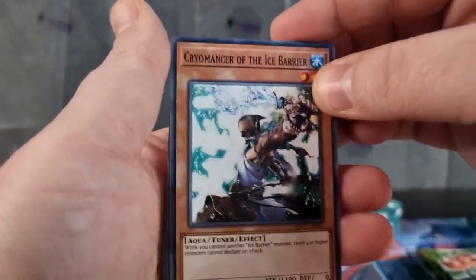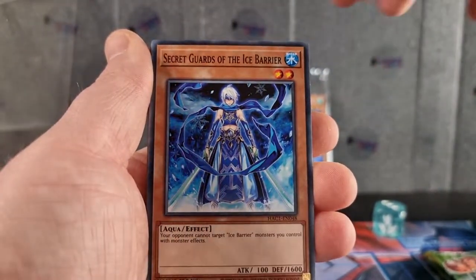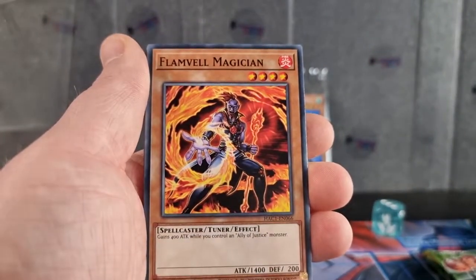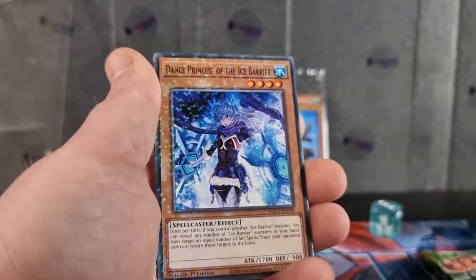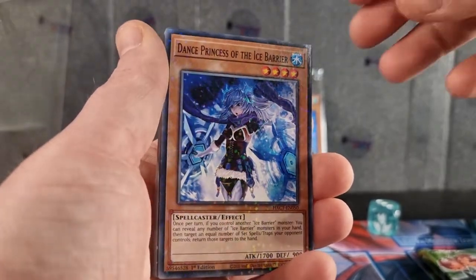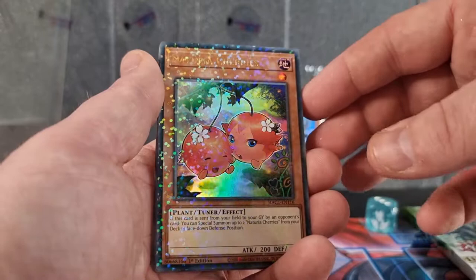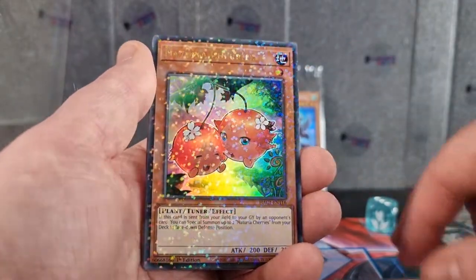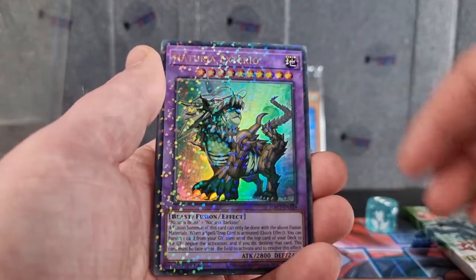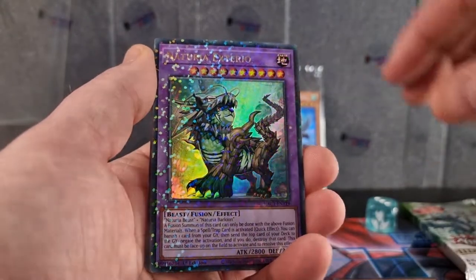Cards I'd want to get would probably be Dark Magician, Blue-Eyes, stuff like that. I can see at the back: Crowmancer of the Ice Barrier, Medium of the Ice Barrier, Secret Guard of the Ice Barrier, Flamvell — oh, Magician. Ally Justice Cycle Reader, General Ice Barrier. That's our first parallel rare — they look pretty good. I know Skill Drain is one of these, so it's nice that Skill Drain recently went back to three on the ban list. This one — I assume this is the ultra rare — it really shines. That's actually lovely. We've got Naturia Exterior — that's pretty good.